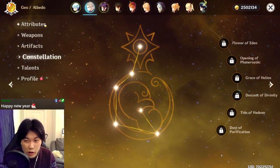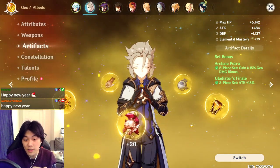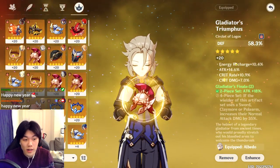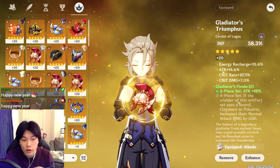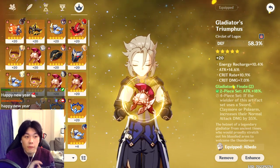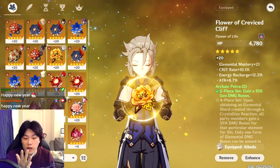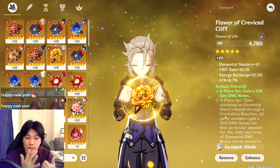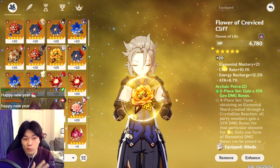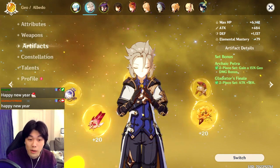For artifacts I'm currently running Archaic Petra two-piece with Gladiator's Finale. The only reason I'm running Gladiator's Finale is that this helmet rolled very kindly — energy recharge, attack percent, crit rate, and crit damage. Elemental mastery is also very good on a defense main stat piece. For flowers and feathers you're ideally looking for crit rate, crit damage, defense percent, and energy recharge. Alternatively, elemental mastery or attack percent — attack percent is good if you want your ultimate to do more damage.